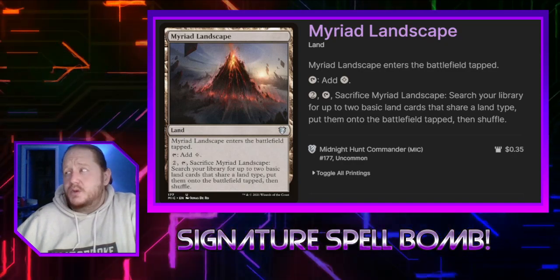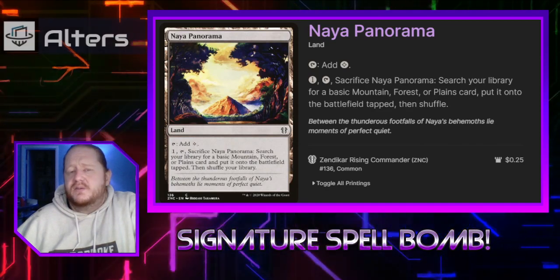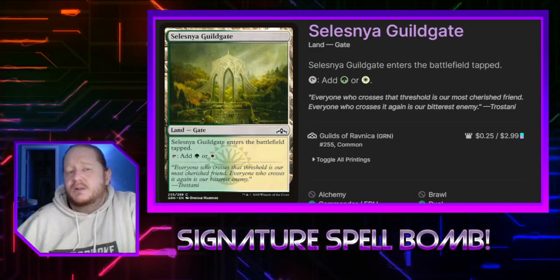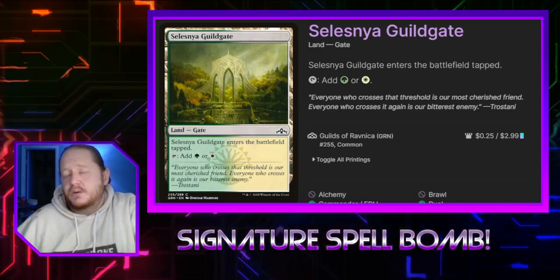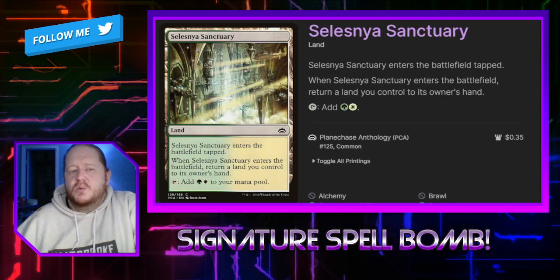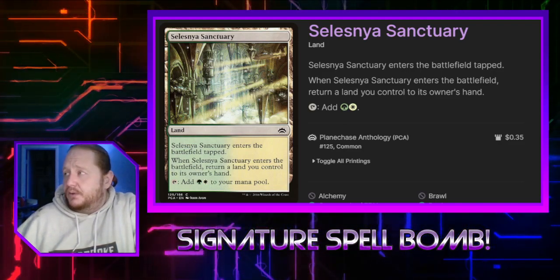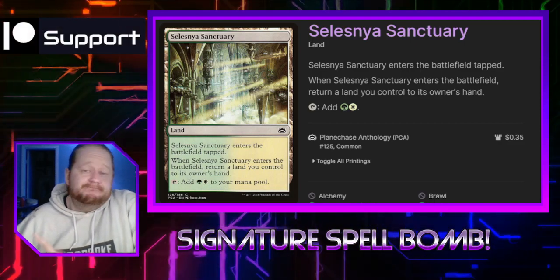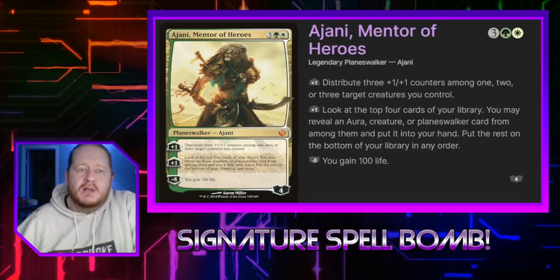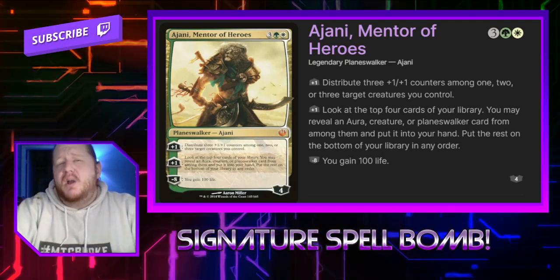Naya Panorama lets us fetch for a forest or plains and taps for colorless. We have our plains. We have a Selesnya Guildgate because it is the budget option — you'll always see some budget lands in my decks. Selesnya Sanctuary is a bounce land, which is good in this deck because it lets us get an additional Landfall trigger on the following turn and taps for 2. Terramorphic Expanse does the same thing Evolving Wilds does. And that rounds out the whole deck.